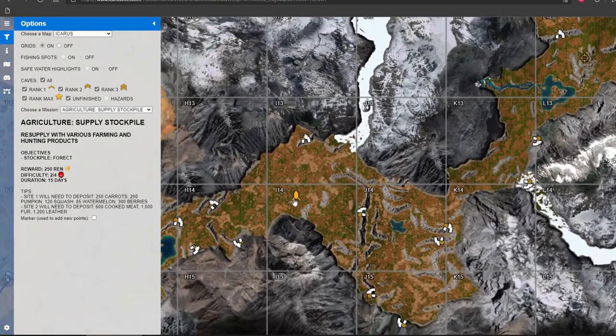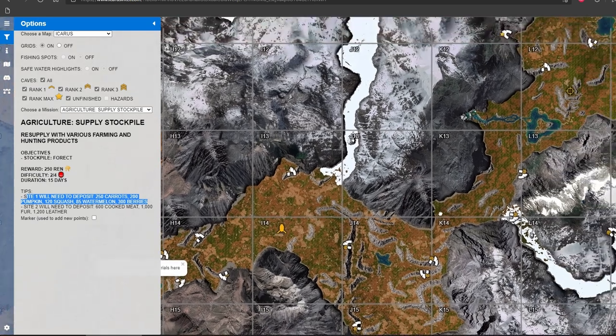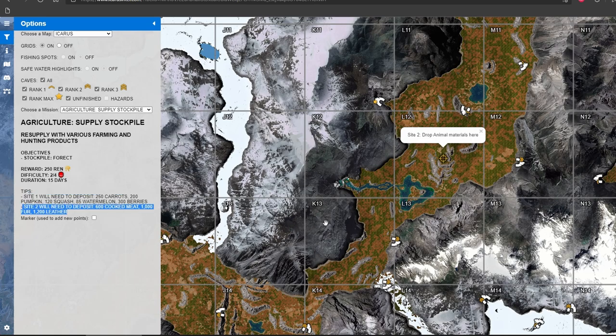For example, for this particular mission, Agricultural Supply Stockpile, on the map you can see where your dropship is — Site 1 and Site 2. And on the left side of the browser, the note says what resource you need to complete the mission. It can also be useful before you start a new mission to see if it suits you.